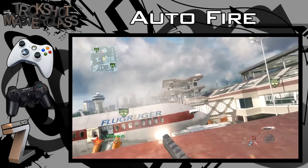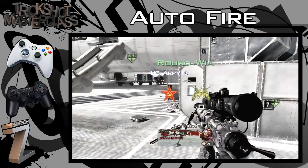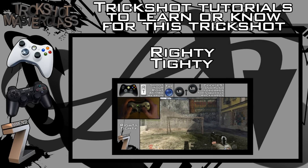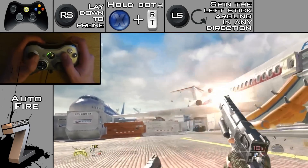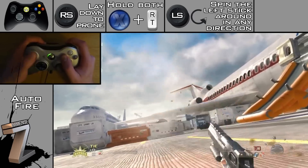What is up guys, it's Spencer bringing you another episode of Trickshot Masterclass. This episode we're going to be looking at the auto fire, and you will need to know the righty tighty. If you want to click on that video there, if you don't already know how to do it, it will show you how. Basically, once you're in a righty tighty, you lie down, hold reload and fire at the same time.